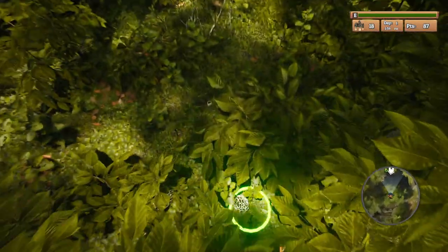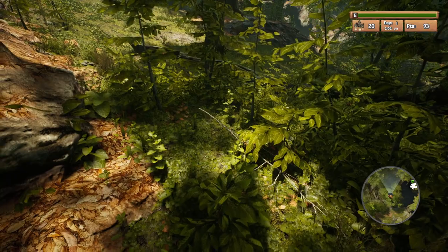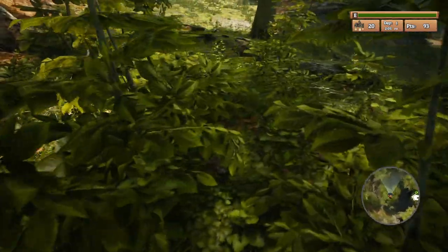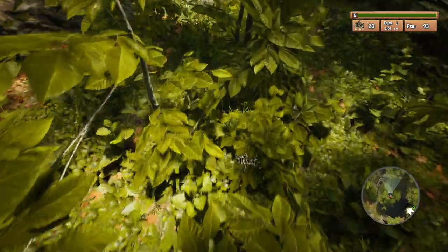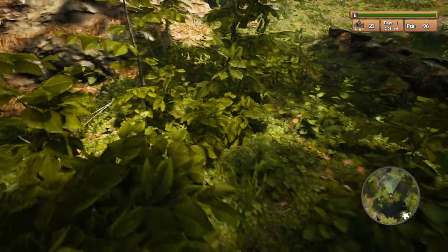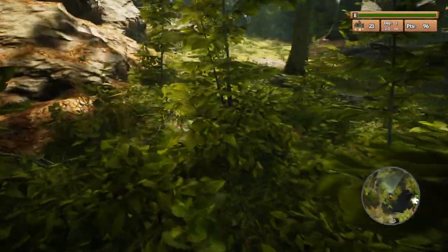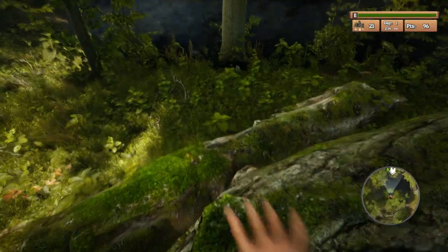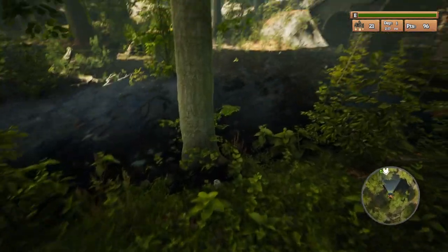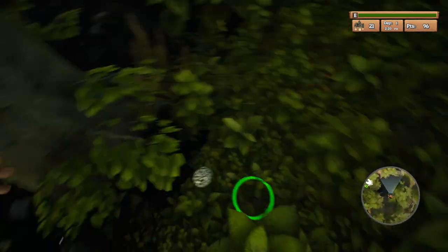We're finding a nice little cluster of four right there. We had already looked at this area but coming in at a different angle we were able to find more of these things. Finding quite a few here - as we go for one we're finding others. I think this pickup animation is a little bit goofy to be honest, and I wish you had a little bit more reach. That one was incredibly hidden - it was a big one too. I'm just backtracking and looking into the vegetation here trying to catch a glimpse of a morel.